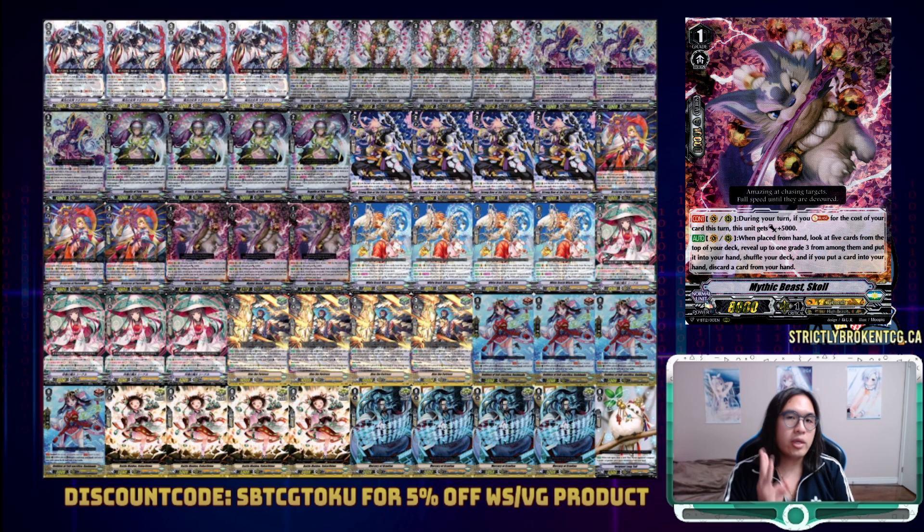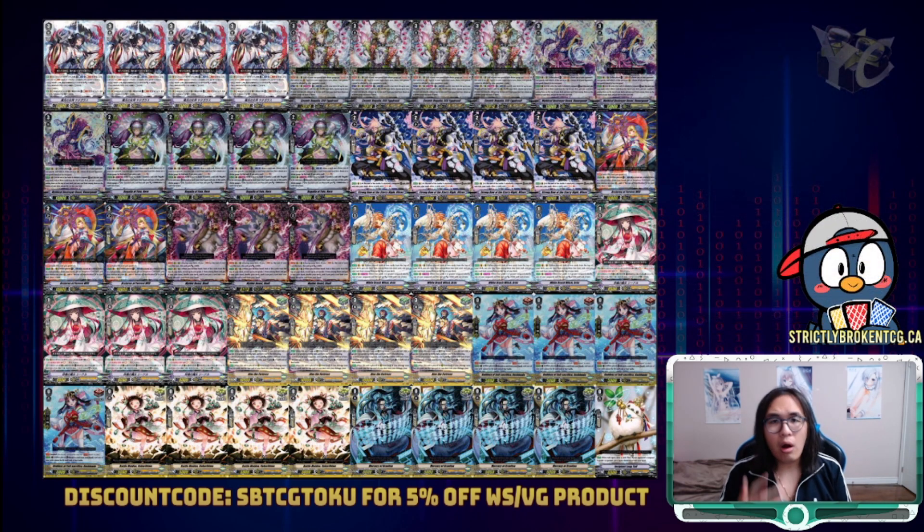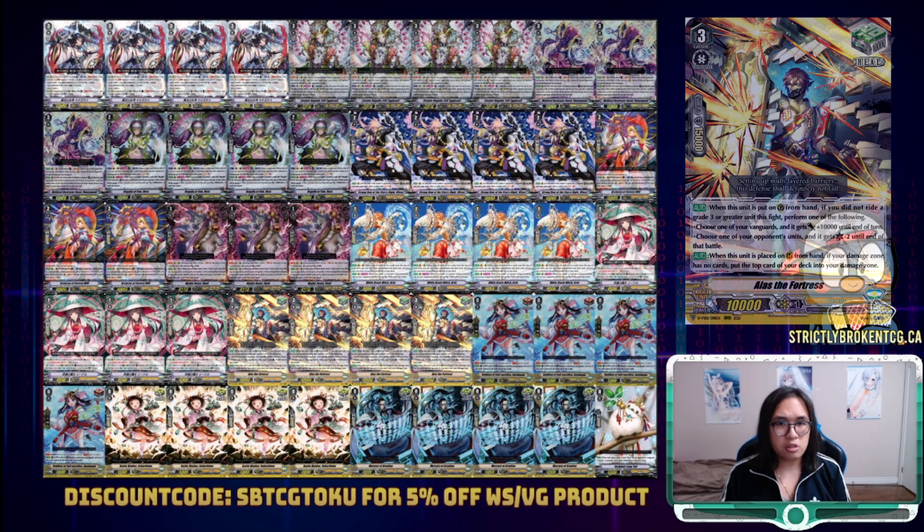Lastly, we're going to run 3 copies of Skull because this deck is very reliant on its grade 3s. Rewriting Yadagarasu is an extra grade 3 in Soul, fetching Vandagander so it can be Soul Charged is another grade 3 in Soul, and Yggdrasil is just part of our win con. Going to our trigger lineup, we are running 4 grade 3 heal guardians — not only providing defensive power in the early game, but doing double duty as a grade 3 should they ever be Soul Charged. We run 4 draw Sentinels and 8 criticals for aggression.